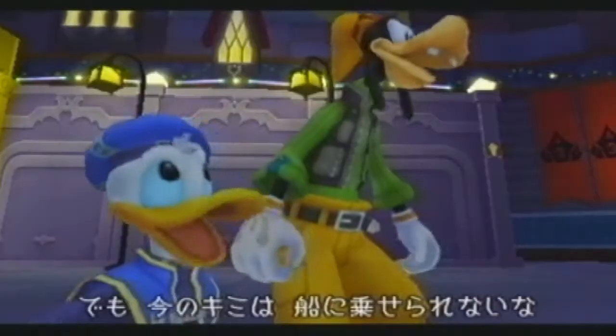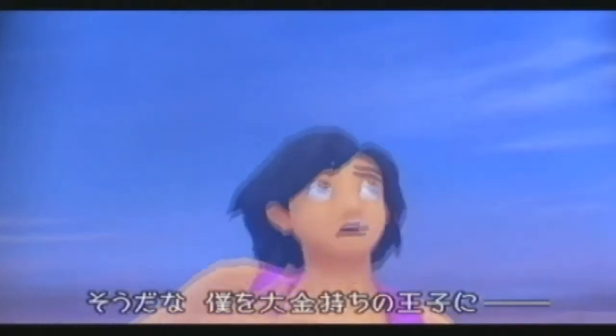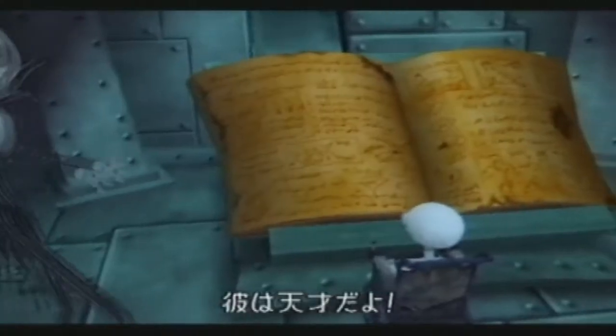In the beginning of the game, Sora starts his journey from his home, while at the same time Donald and Goofy begin their journey. The three meet in Travistown and travel to different Disney worlds, including Aladdin, The Little Mermaid, and The Nightmare Before Christmas.